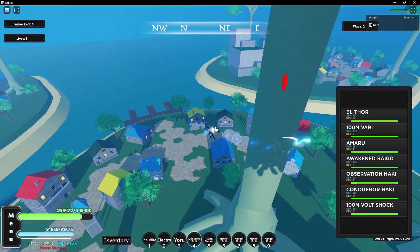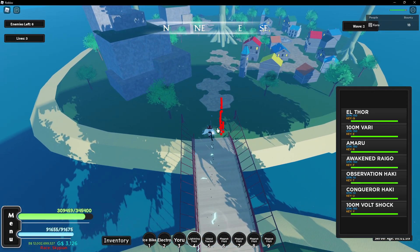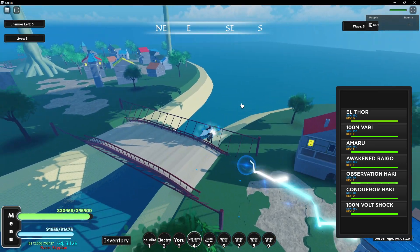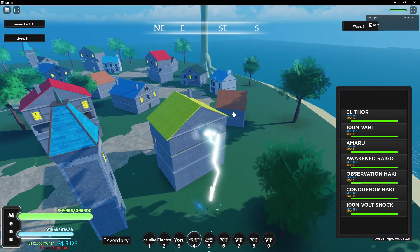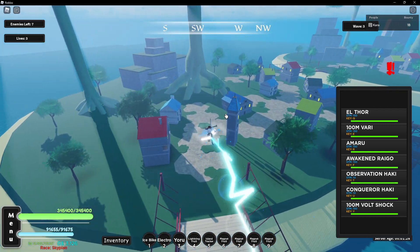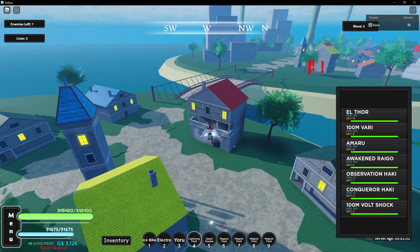Now as you can see I don't have Dragon, so all you have to do is kill the enemies. Now if you are too weak to do this raid, what you could also do is get bosses and other things stuck so you don't actually have to fight them at full HP, and I'll show you what I mean when the first boss spawns.